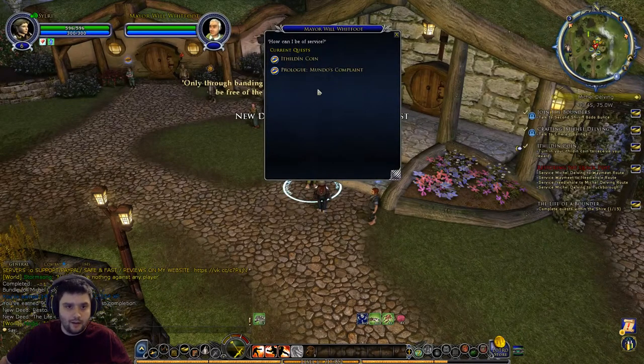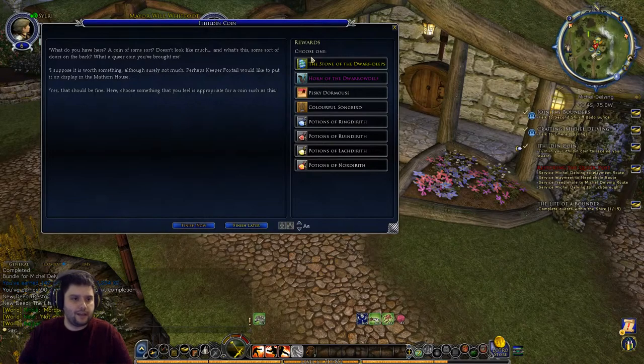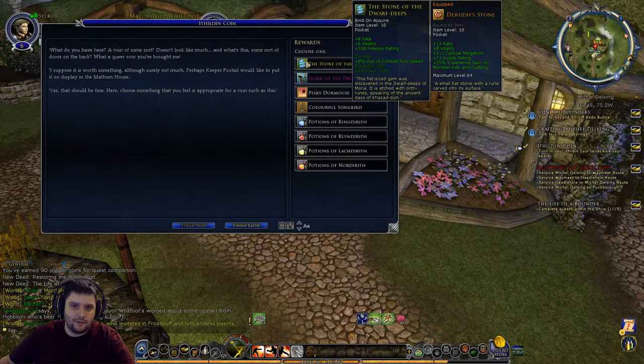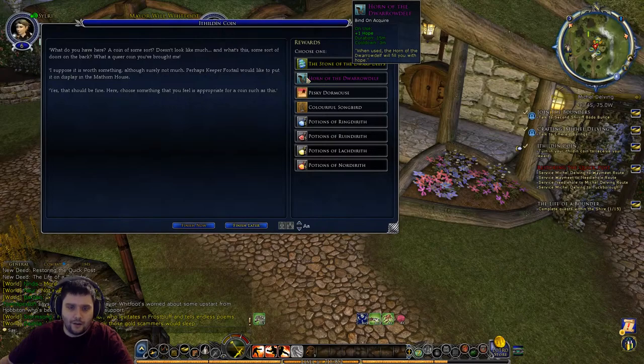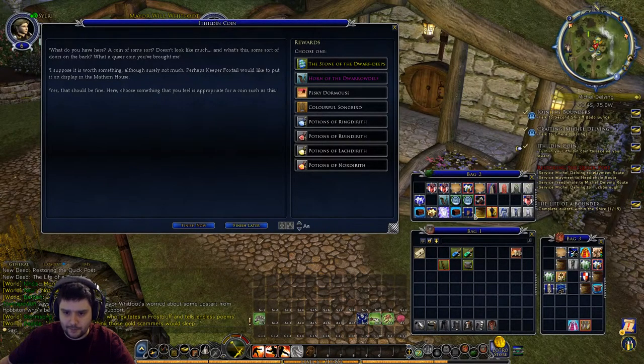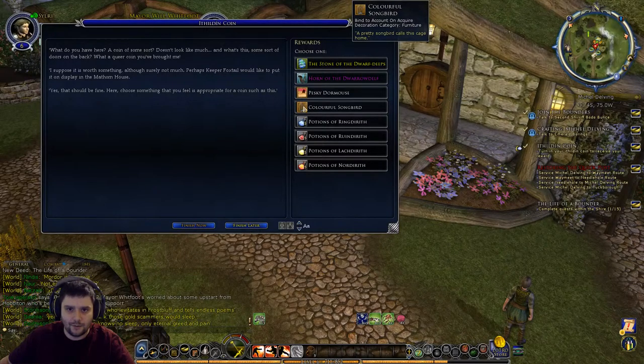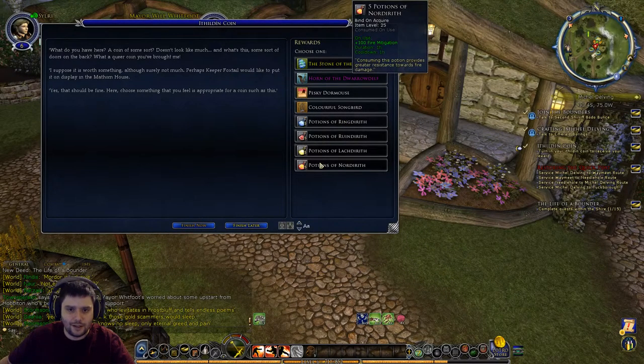We can talk to Mayor Will Whitfoot and hand in the fielding coin. He says: 'What do you have here - a coin of some sort? Doesn't look like much. Perhaps Keeper Foxtail would like to put it on display in the museum house. Choose something appropriate.' We can either have a Dwarf Stone of the Dwarrowdeeps - a pocket item, good to get early since there aren't many pocket options - a Horn of the Dwarrowdeeps which gives plus one Hope bonus, a Pesky Dormouse as a housing wall item, a Colourful Songbird as a furniture item, or just four random mitigation potions.